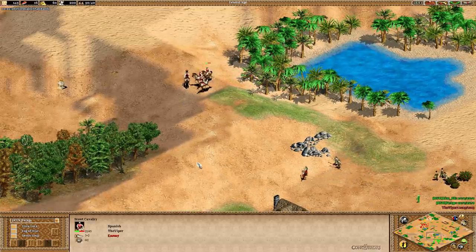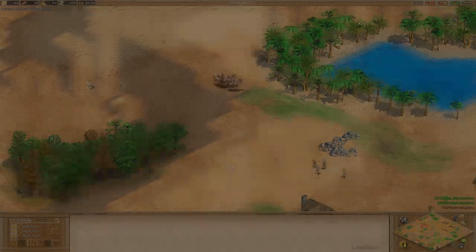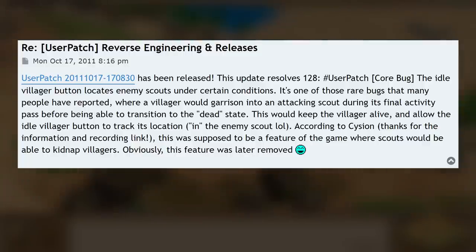This bug was one of the earlier ones fixed by the user patch, and the fix is mentioned in patch notes dating back to 2011. It's one of those rare bugs that many people have reported, where a villager would garrison into an attacking scout during its final activity pass before being able to transition to the dead state. This would keep the villager alive and allow the idle villager button to track its location.